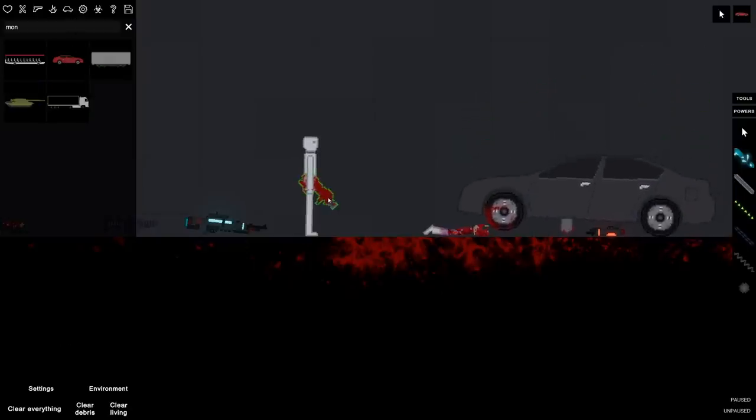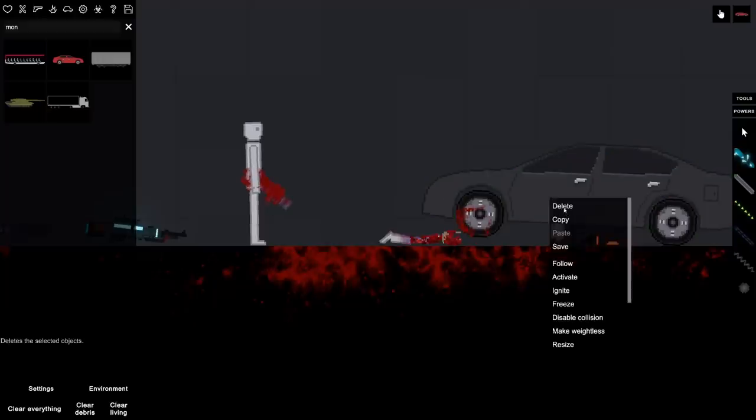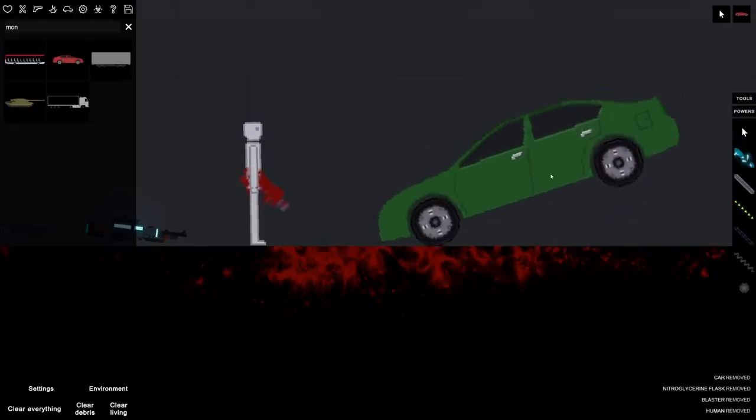What can it lift? Can it lift cars? Let's try — physics gun, oh no, grab the car. Is it because the ragdoll's holding it, or why can it not lift this? Oh, the car's stuck — wait, what is it stuck on? Let's delete the stuff real quick. The car was oddly stuck. Let's get our car back.